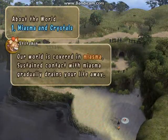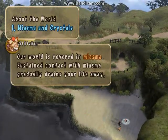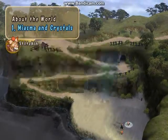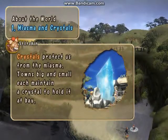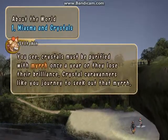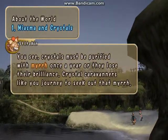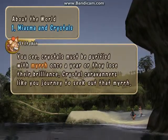About the world: miasma and crystals. Our world is covered in miasma. Sustained contact with miasma gradually drains your life away. Crystals protect us from the miasma — towns big and small each maintain a crystal to hold it at bay. Crystals must be purified with myrrh once a year or they lose their brilliance. Crystal caravaners like you journey to seek out that myrrh.